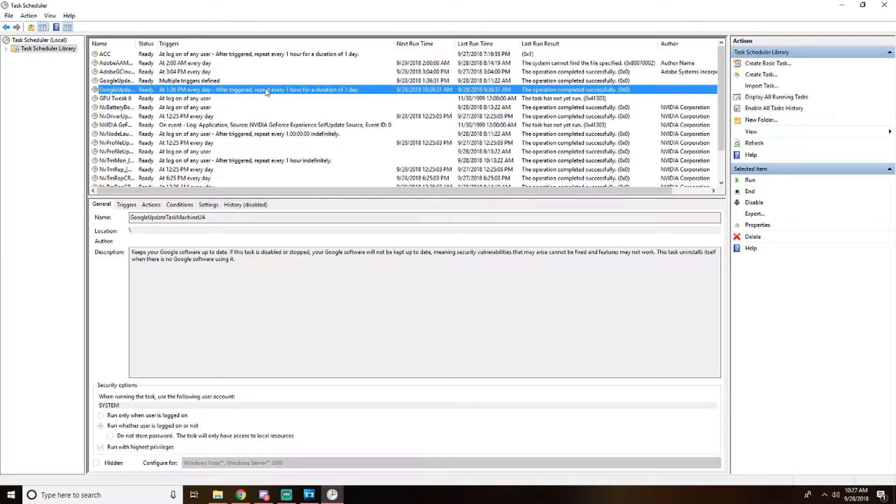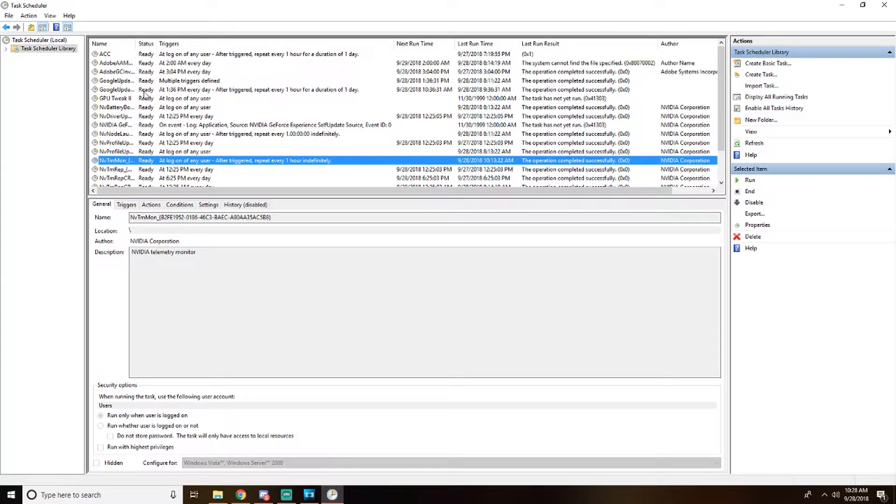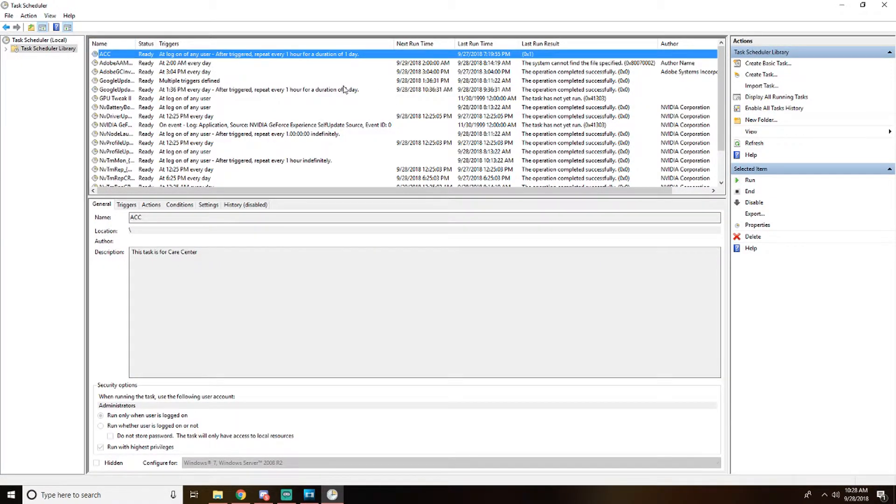We have this one, this one, and this one. Starting with the first, I realized it wasn't it because it's Nvidia. This one wasn't it because it's Google — they just don't seem like programs that would do it. Then I came across this one, which I have no idea what it is — it's called 'acc' — and I figured this had to be it. Really simple fix: just right-click, disable. No longer will this pop up.